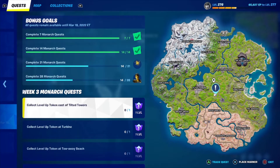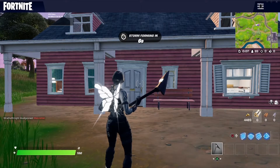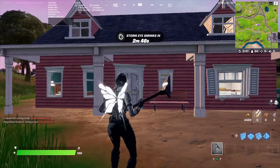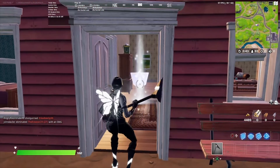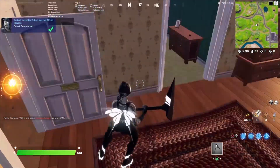For this first quest, collect level up token east of tilted towers — it's going to be the red house right here. By the way, this is actually the house that's going to get destroyed by an earthquake later on, maybe even by the time you're watching the video. So it might be there, and if not just go to the sinkhole. But for now it's going to be inside the house.